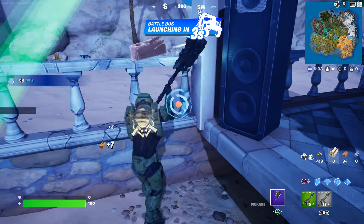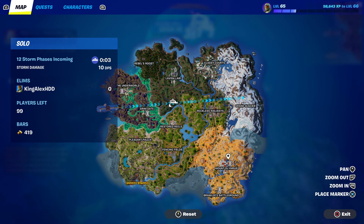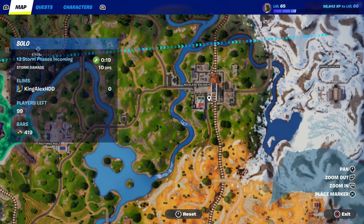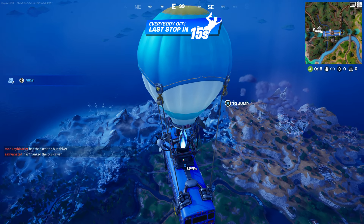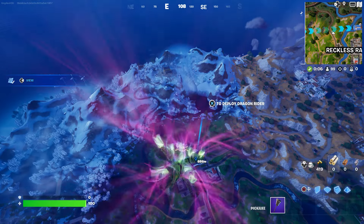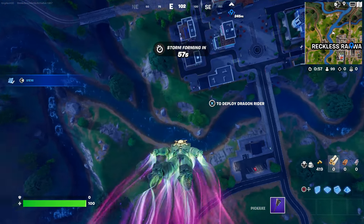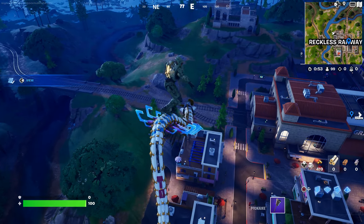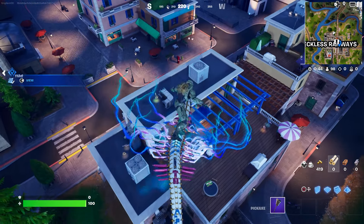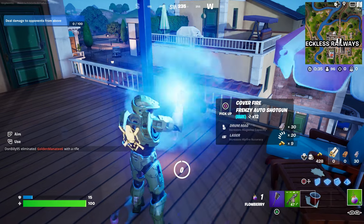So we're going to spawn by the battle bus and press down on the D-pad to thank the bus driver. Once you press down on the D-pad, I want you guys to go to Reckless Railway and jump out of the battle bus. Once we jump out, it's pretty simple — just open at least two chests. Just be aware that everybody is going to come here because they want Midas, so you're not the only one. Once we open the glider, we're just going to open two chests.